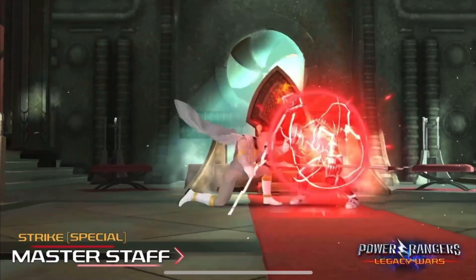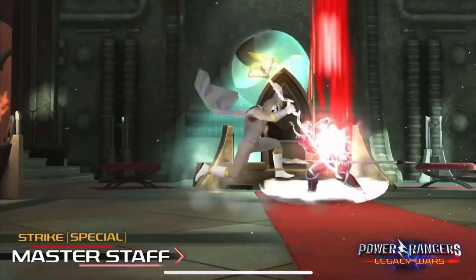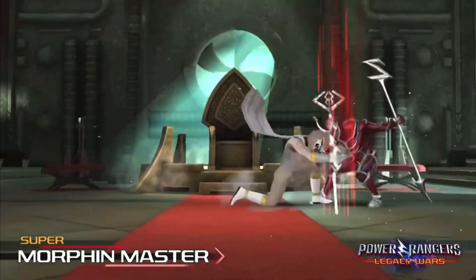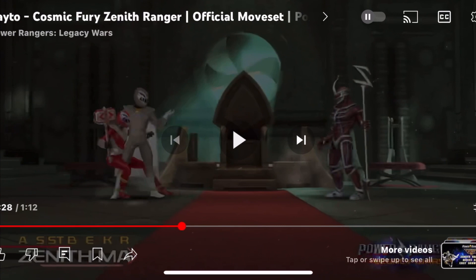And the last move — Master Staff. His special strike is probably the only 4 cost he has, and it's because it's a launcher. But his strike looks pretty fast, so he can recover every time to energy.